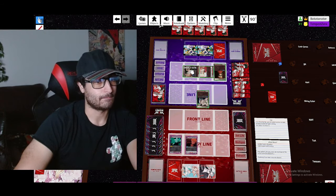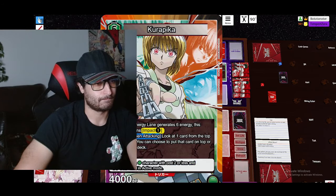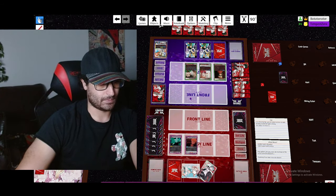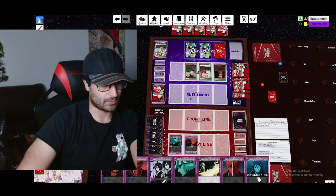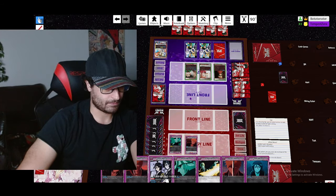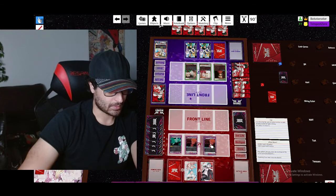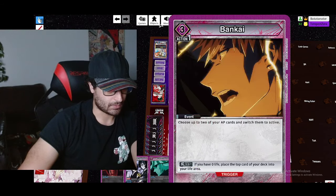He has to trash one card from his hand. Now he trashes a Kurapika — this is huge, that means he has another Kurapika in hand. Huge info. So we got the Rukia we knew we were gonna draw into, which sucks, because that means we don't gain insane value this turn. Looks like we really got nothing to do here, we're just gonna go for this — let's see what we want to do.